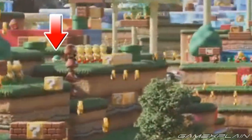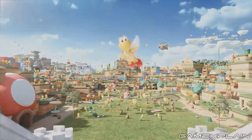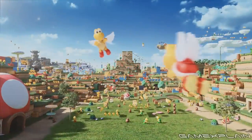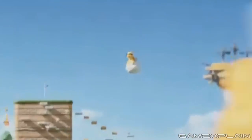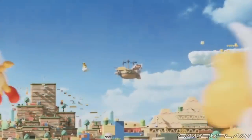We can see a Koopa Troopa shell spinning around on the left, and a pair of Goombas jumping around just below it. We can also see various Piranha Plants, including a Piranha Creeper hanging around. And there's even more going on in the distance, like a Thwomp on the mountain, along with a Hammer Brother we can just barely see. Then there are a ton of things flying around, such as Koopa Paratroopas, along with a Lakitu, a whole bunch of Bullet Bills, a single Kamek, and of course Bowser's Airship too, all of which appear multiple times throughout the trailer.